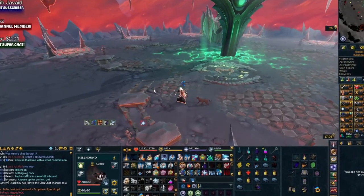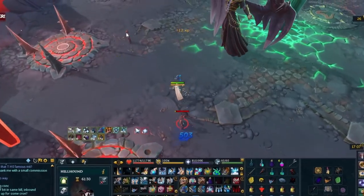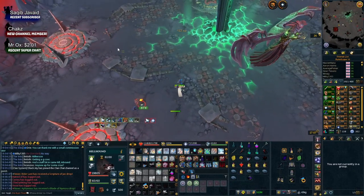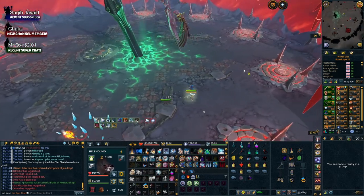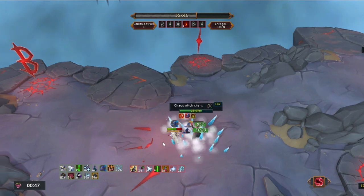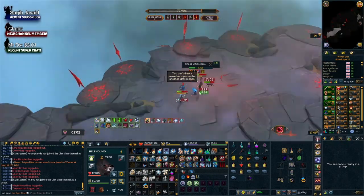With the release of Zamorak, a few places have become incredibly good money. We're going to talk about which bosses have increased in profit per hour since the release of Zamorak, and show you which bosses you could be doing right now to make an absolute ton of money and take advantage while you still can. The items are clearly in high demand, which is why prices have skyrocketed.